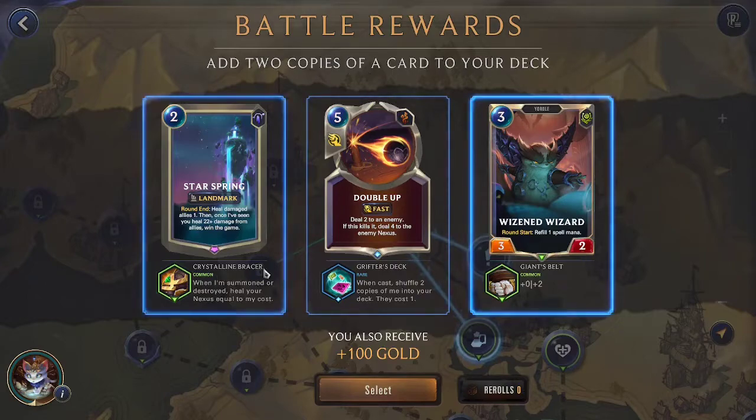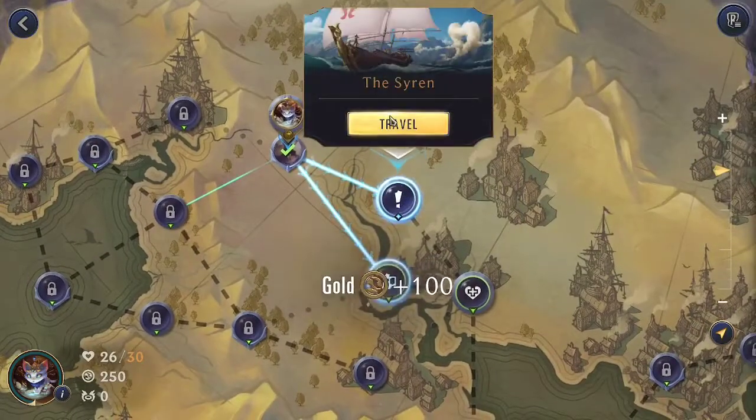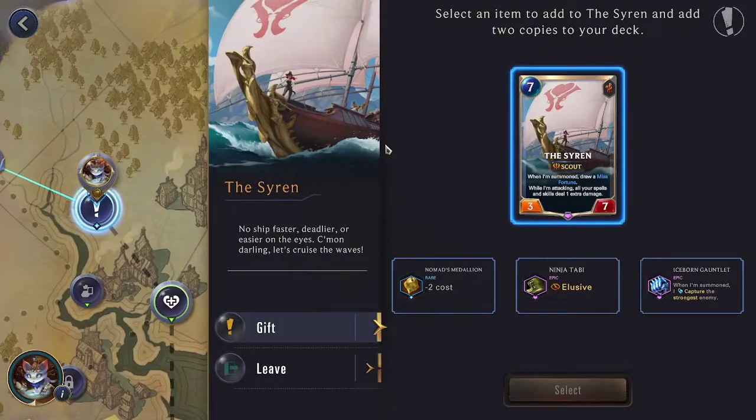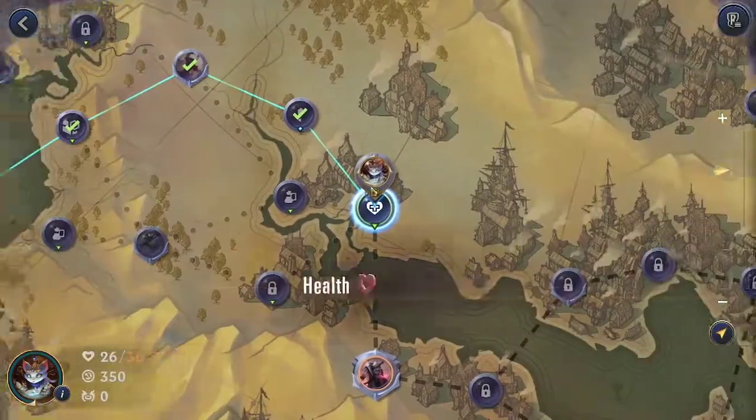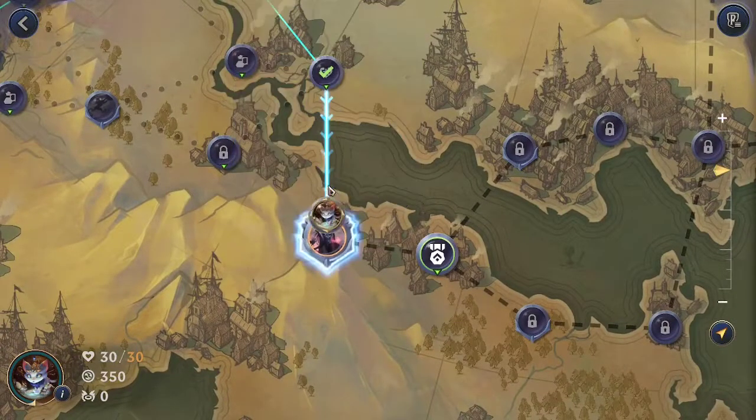We're pretty close actually — let's go for it, save. But the Siren has in store for us — oh we just get the Siren. Two pretty interesting abilities: elusive, useful somewhat. Summon catches enemy — that's very strong against Gangplank. Minus two cost is strong as well. The Siren draws your Misfortune and while it's attacking all your spells and skills deal extra damage. I really want to pick that up here — I think the extra minus cost is just enough useful on this late game deck. And we take our healer for health back and head into the main encounter.